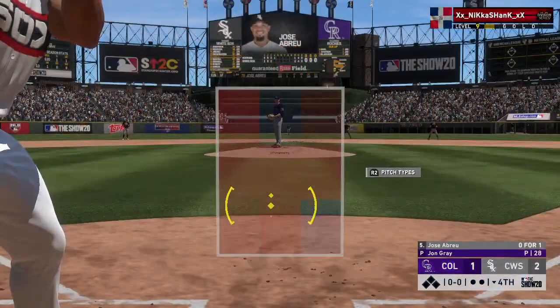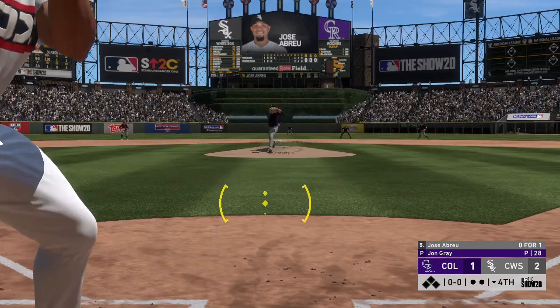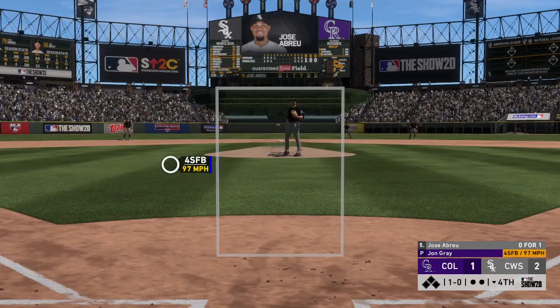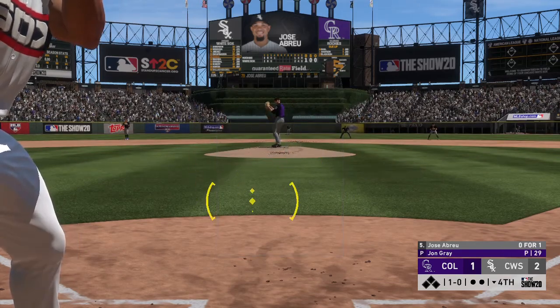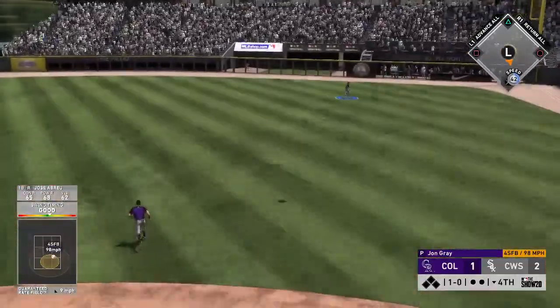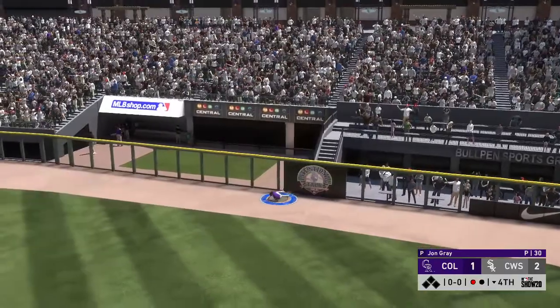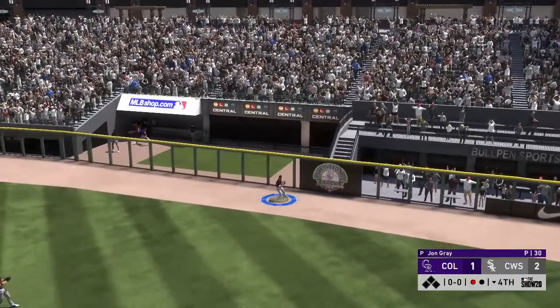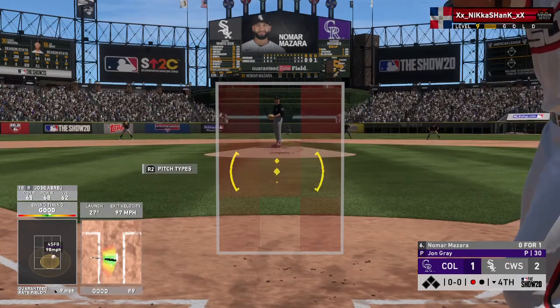Coming to the plate, Jose Abreu comes into this at-bat 0-for-1 in the ballgame. He lays off the 1-0 pitch. High and deep to straightaway right — Blackman going back at the track, on the warning track, he makes the catch. So one away here with the bases empty.